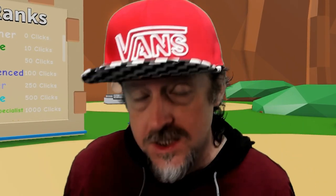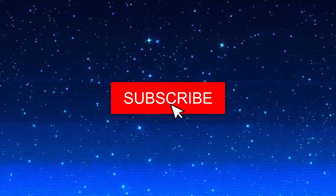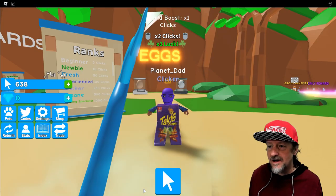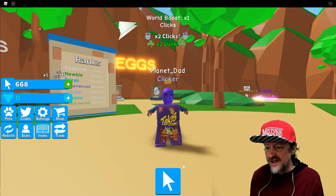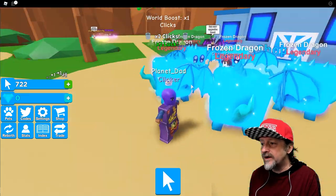When you first spawn into the game there was a button that says turn on the auto clicker and I did it — now it's just clicking for me. I don't even know why I would need to click this little clicker right here, but it's already clicking.